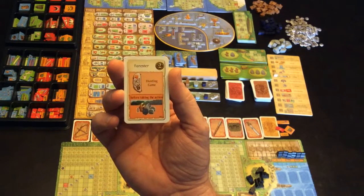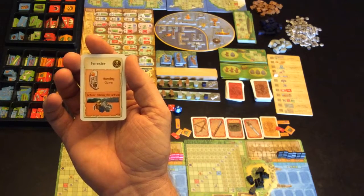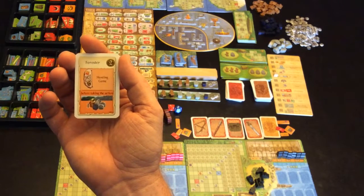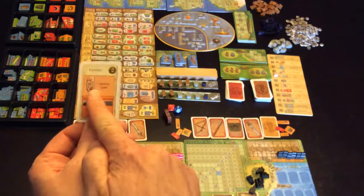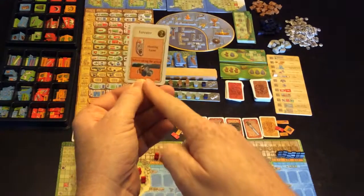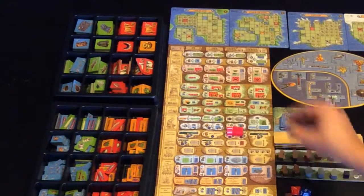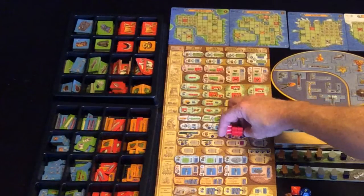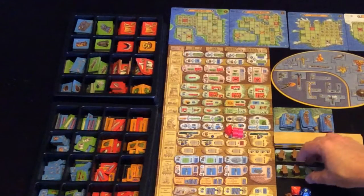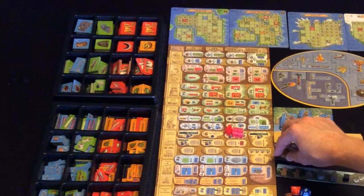The red player has the forester card — this is actually an occupation. Once it's turned over, every time red goes to hunt game, which is this path of the card, he'll gain one extra good from a mountain strip. Red is going to start by heading there. At that spot he'll get three from one mountain strip and two from another mountain strip, so he'll take three from that strip and two from that strip.